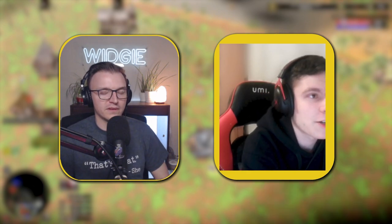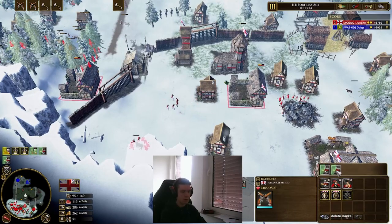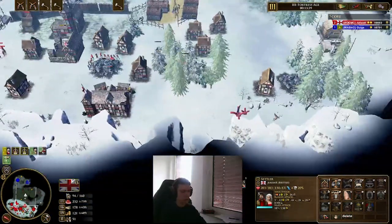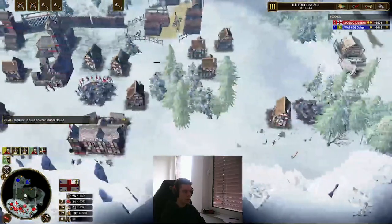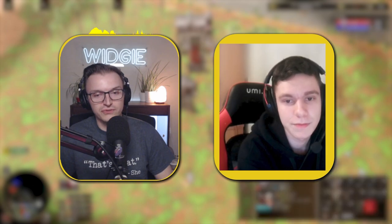Moving on to the first part: what kind of tip or overall advice could you give any player — not just for Brits, but for any civilization — to help them get a little bit higher on the ladder? So the most important thing I've said in every bit of coaching I've ever done is to just get used to hotkeys. You must use hotkeys if you want to get really good really quickly. Use as many as you can. Find someone's hotkey layout, copy it if you want — use a top player's hotkey layout and it's immediately going to bump you up a lot in rank.